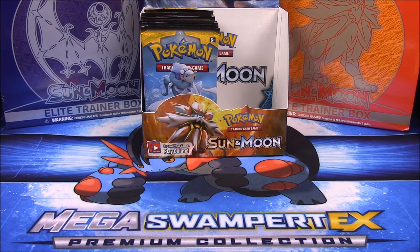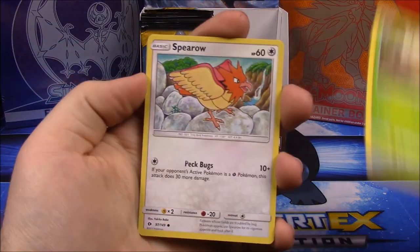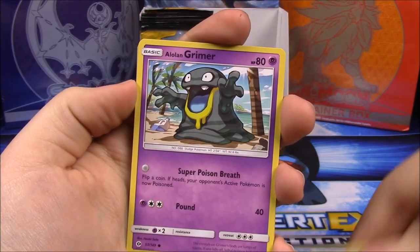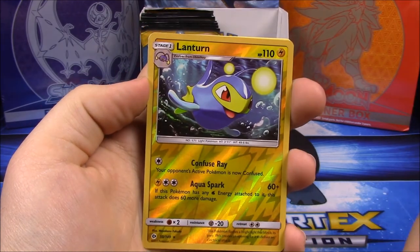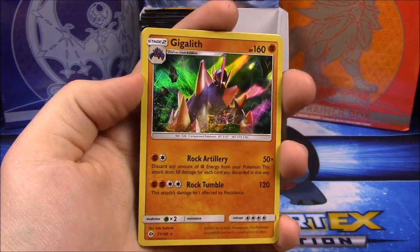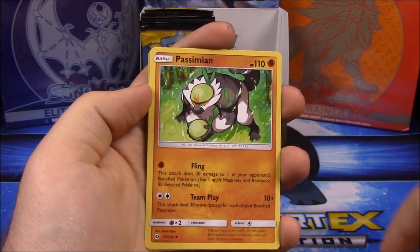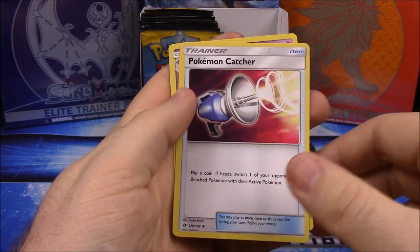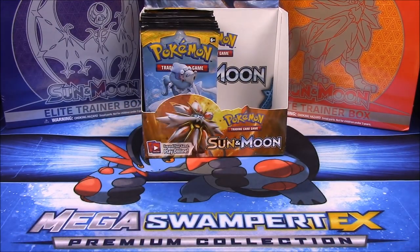First off we have a Grubbin, a Spearow, a Grimer — a little Grimer — a Rowlet, Drowzee, a Lanturn, a reverse holo, and again the same things we got earlier. Steel Energy, Oranguru, Passimian, Pokémon Catcher trainer, and a Golbat. So that's going to be it for part one of this Pokémon Sun and Moon booster box opening.